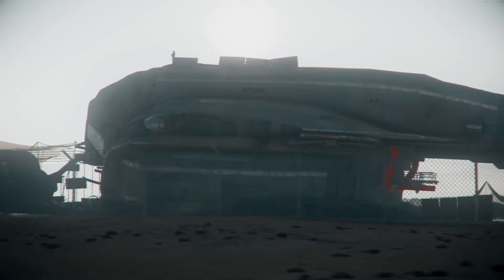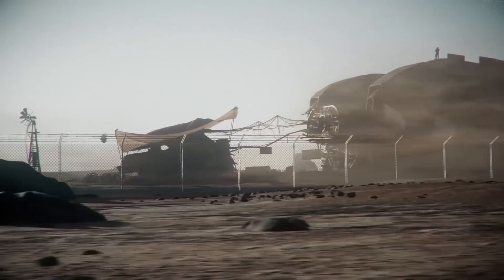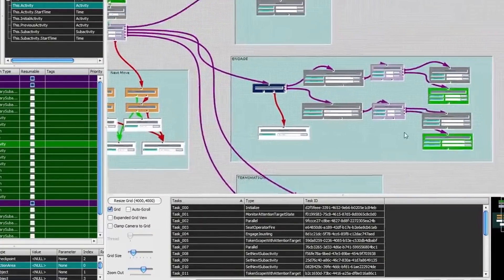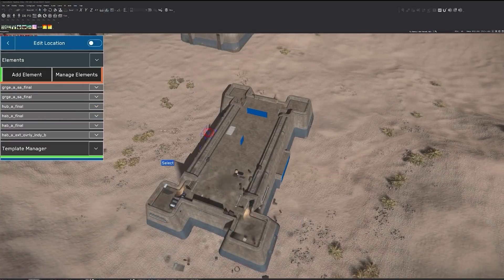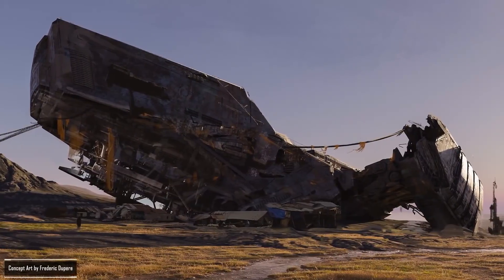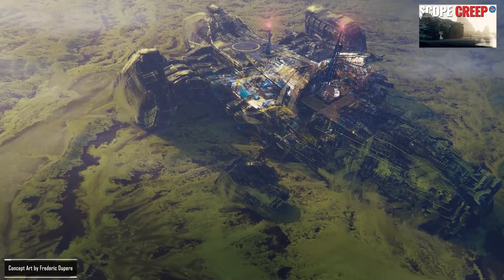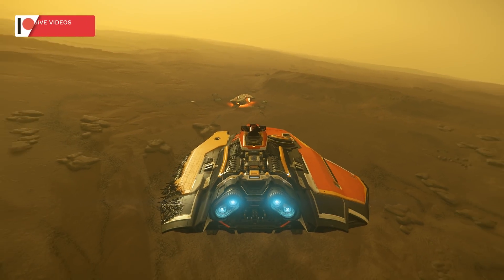The locations team worked on Derelict Settlements, a long-sought addition to the game that has been seen in videos but only barely introduced years ago. A white box proof of concept is currently being made, covering the art team's visual target, the design team's mission and AI subsumption requirements, and the tools team's procedural programs to speed up production — similar to how planets, outposts, and rivers have been handled. The current derelict in question is a Reclaimer, with the Mercury Star Runner and 600i also being considered.